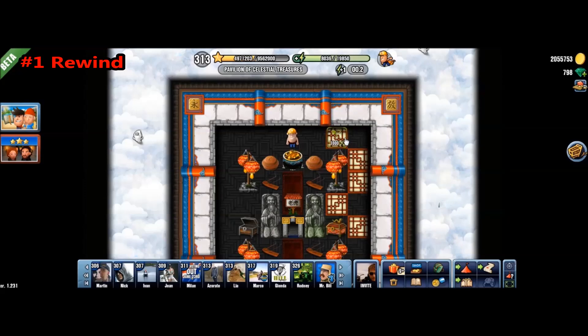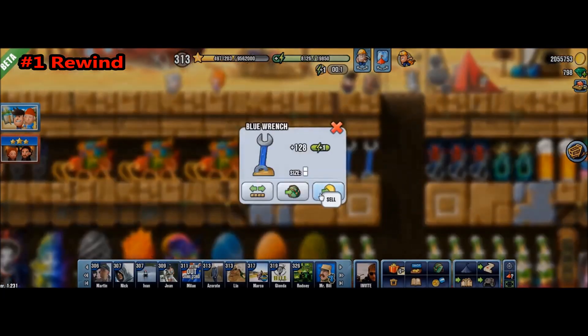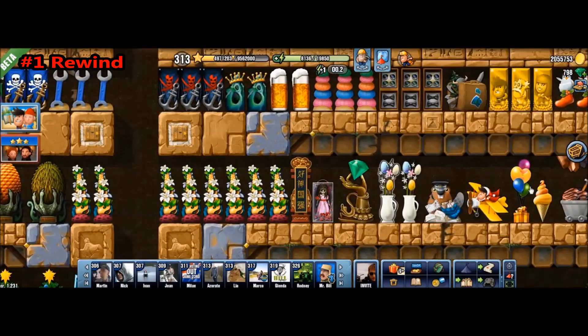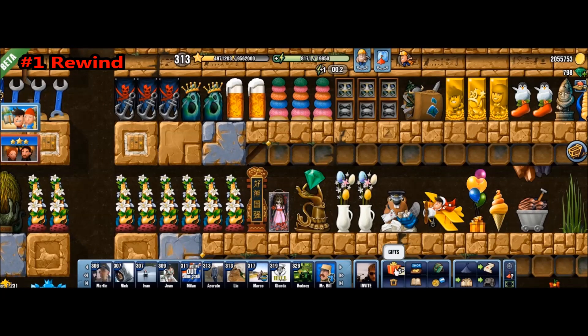So what we did was basically cancel the act of opening those. And what's more, you can even cancel spending energy. So you can dig a tile, but if you decide quickly enough that you want to go back and you don't want this tile to be mined, you can also rewind this action. This also works for selling equipment, for pretty much everything,